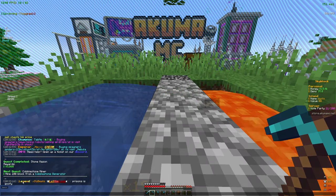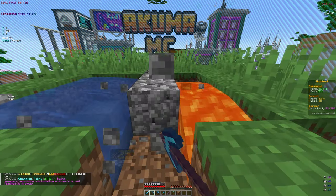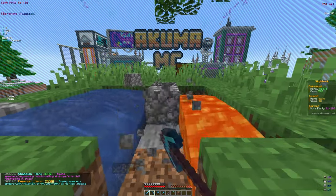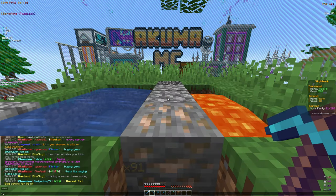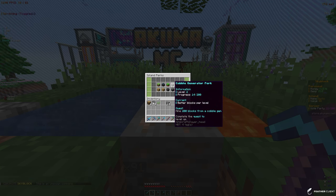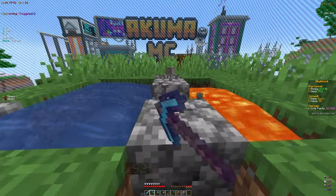Our next quest is to mine 100 blocks from the cobblestone generator, so we are just going to continue doing that - it should come with some money too. Later in the video I want to go to the mine and showcase that as a good way to start making money as a beginner. We did get a perk upgrade - if we do slash is perks, we got the cobblestone generator perk at level 2, which gives us better blocks per level. Now we can get iron which will give us more money.